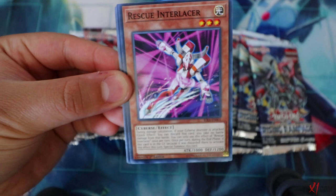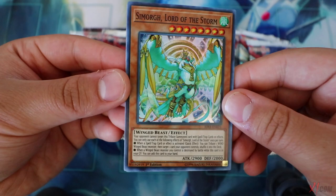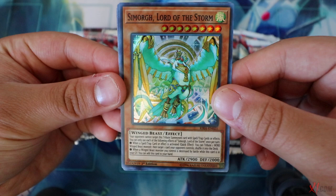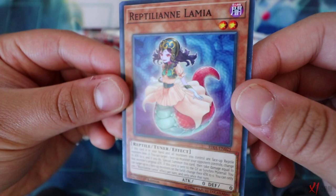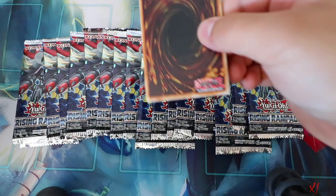Second pack - another Mannequin Cat, Apollos, Rescue Interlancer, Dream Mirror Fantasy. Mirror Seastar, and Simorgue Lord of the Storm - we get brand new Simorgue support in this set as well. Tons of legacy support, which is really nice. We also get a new TCG exclusive archetype as well. Also pulled Simorgue Bird of Bringing, Draw Discharge, and Reptilian Lamia - now we have Reptilian Lamia alongside DD Lamia. She looks pretty cool. Cross Debug.